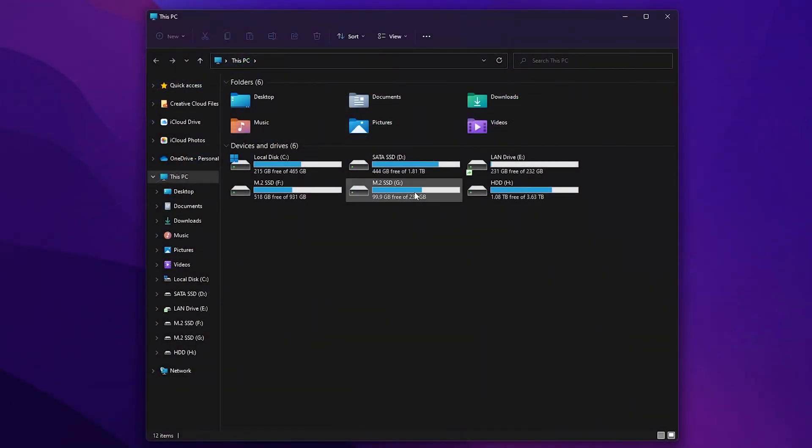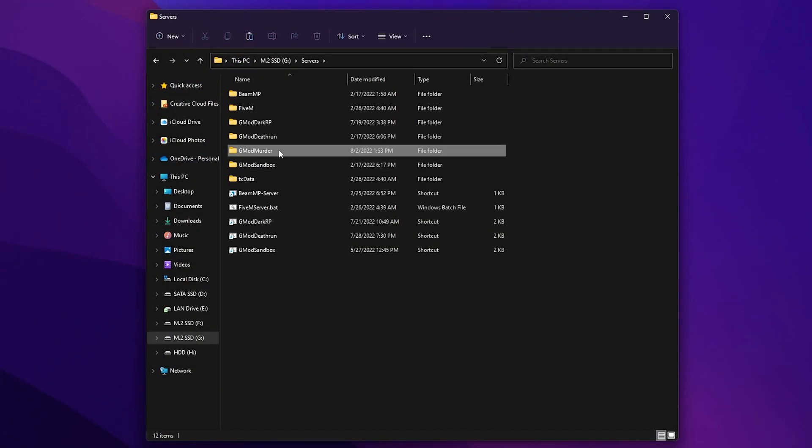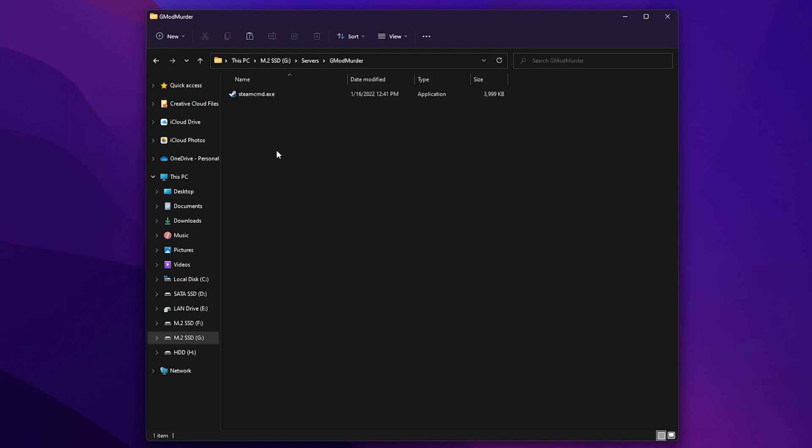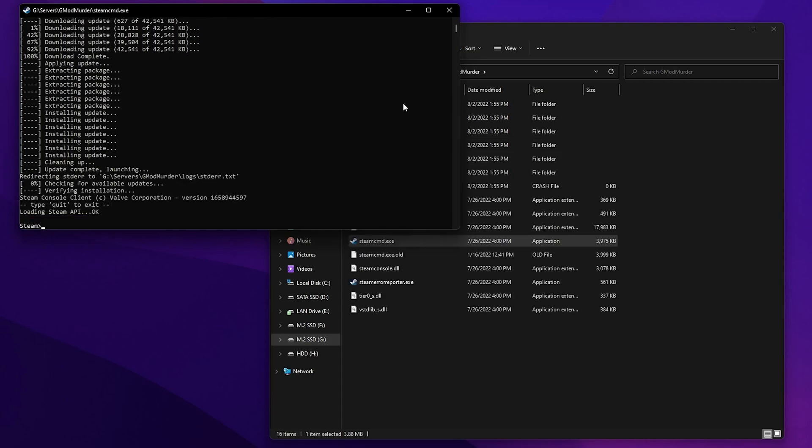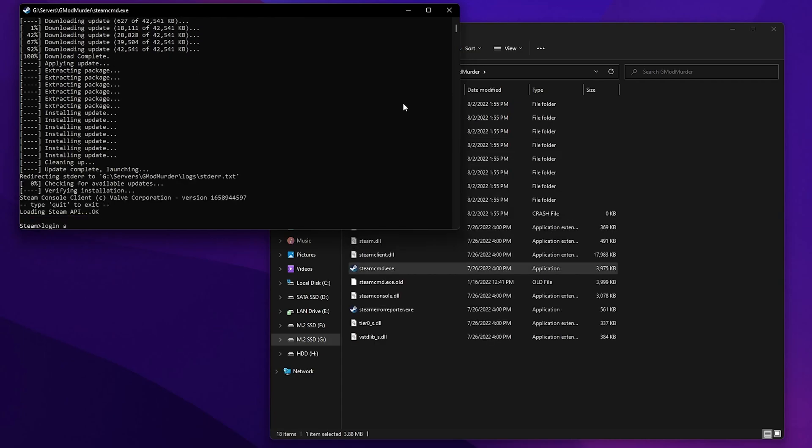Firstly, you're going to want to download Steam CMD. I will leave links to everything in the description below. Download that and place it in a new folder in a location of your choice. Then download your server.